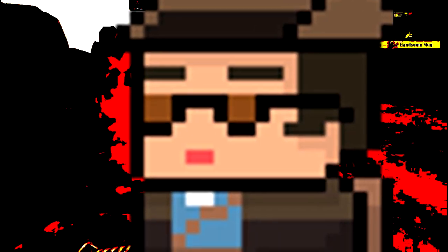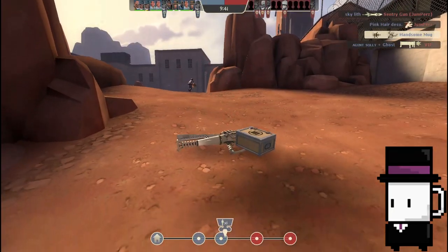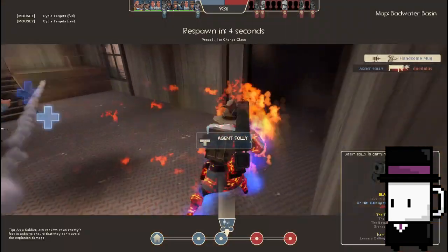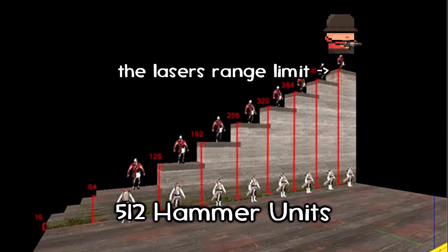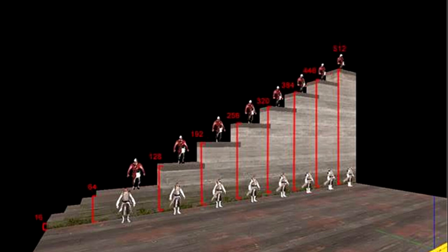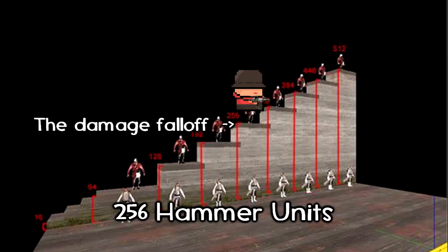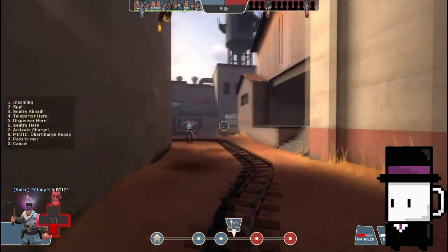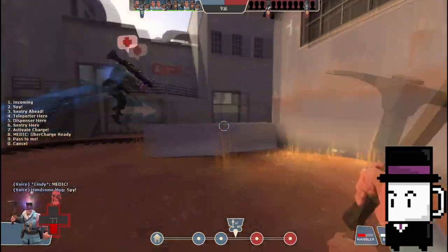Can it shoot through the entire map and still deal the same damage? No. Limiting the laser's range will be one of the best solutions to this problem. The laser's range will only reach up to 512 hammer units — yep, pretty short. The laser will also have a damage falloff; the limit where damage starts to decrease is around 256 hammer units, meaning the farther the target, the lower the damage.